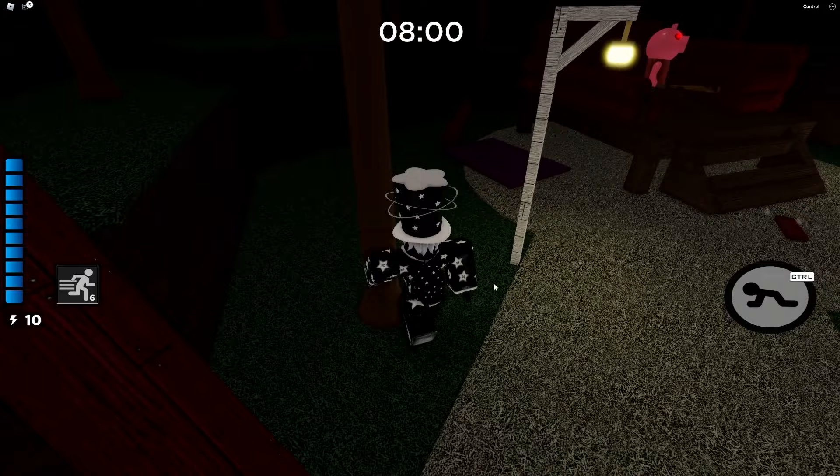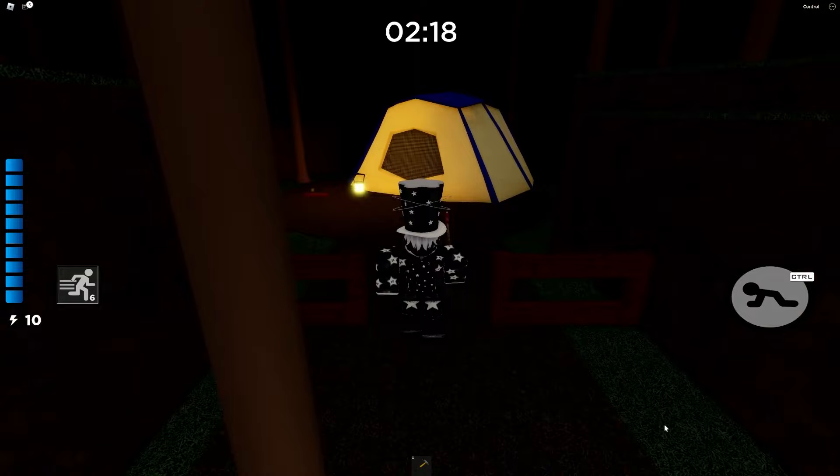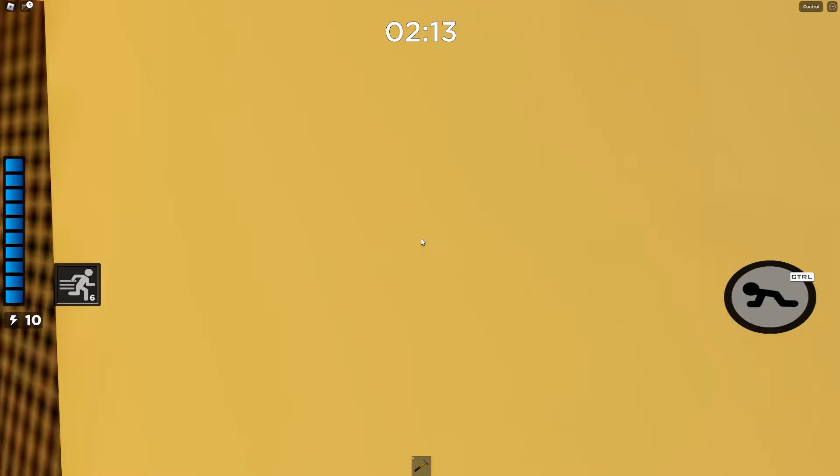The fifth tree is right over where the Piggy spawns. And finally, the last tree that you'll need is near over this backside cabin. Once you've got all six tree parts, go into this orange gate area, go inside the tent, hold E on the full statue and you got the skin. And here's what it looks like.